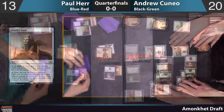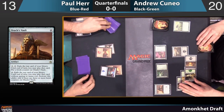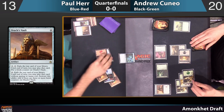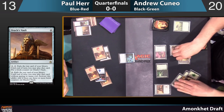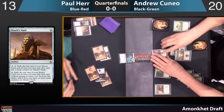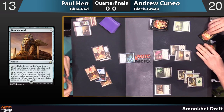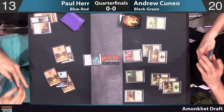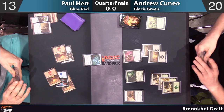Andrew's going to cycle a Censor — not exactly a thrilling play. That's all he did for the turn. What he was trying to do was get value off of Censor rather than play a four-drop, and it didn't work. But getting that Censor in the graveyard clears the way for this Cryptic Serpent to come down on turn five — a 6/5 for five mana, good value there for Paul.